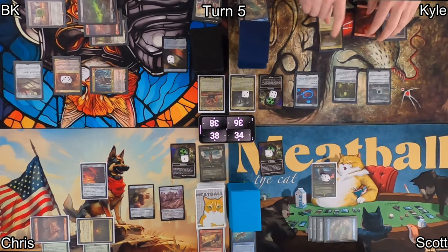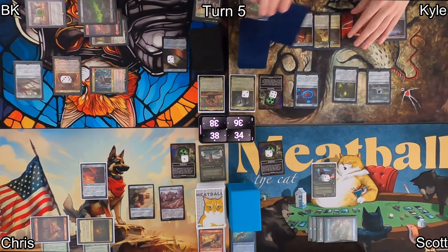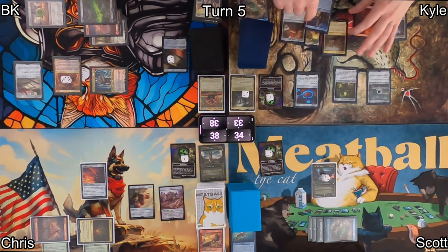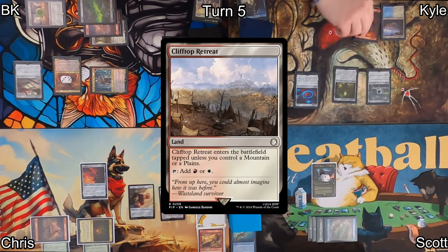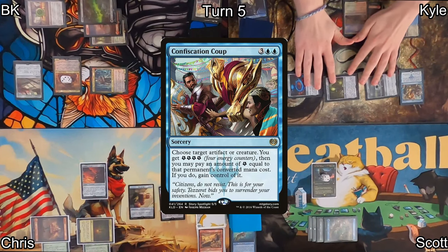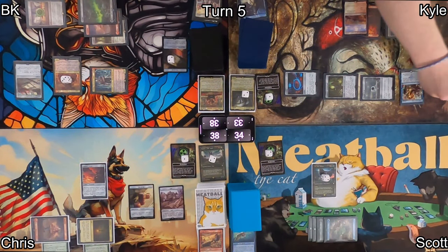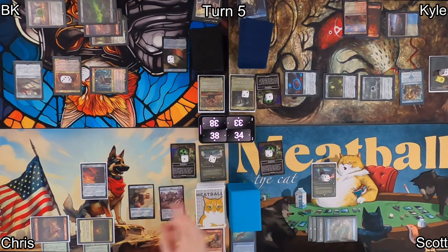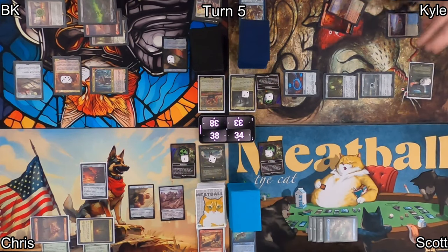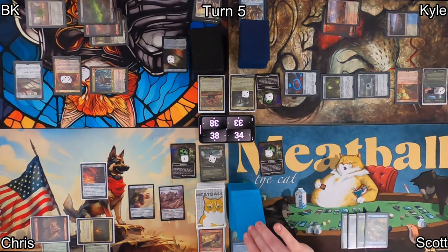On Kyle's turn five, he mills four cards from his radiation counters. Three were non-land permanents, so he removes three counters, takes three life, and puts all four to the bin. He plays Clifftop Retreat as his land. He decides he doesn't like having so many radiation counters, so he casts Confiscation Coup targeting the Wise Mothman on Scott's board. He generates four energy and uses it immediately to gain control of the Mothman. Afterwards, he plays Plasma Caster — an artifact that generates energy — then passes.